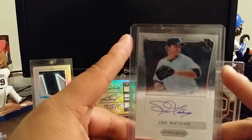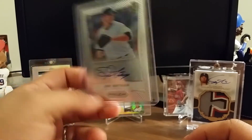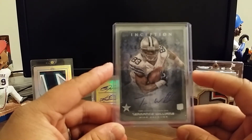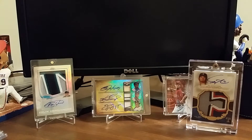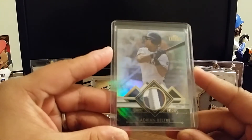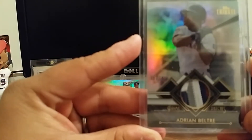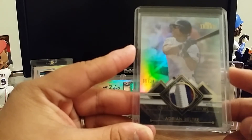From Bowman Platinum, Jorge Alfaro numbered out of 399, the green on-card auto. My camera is not focusing — there it goes, some lint, let me get that out. From Panini Prism, Joe Nathan sticker auto. Bowman Inception, not-numbered T-well auto. From 2014 Tribute, a prime patch — sick patch down there — numbered out of 24. I don't know if you guys can see that, my camera's acting like a damn fool.